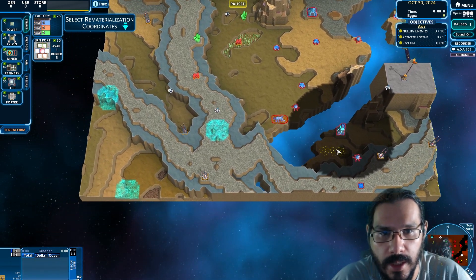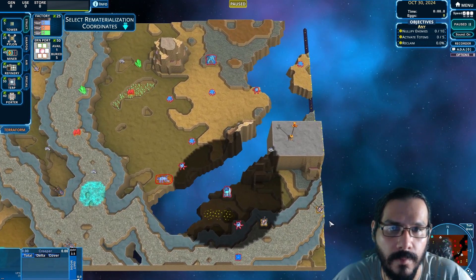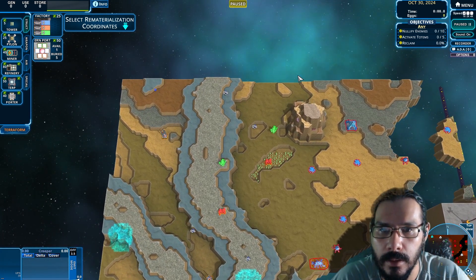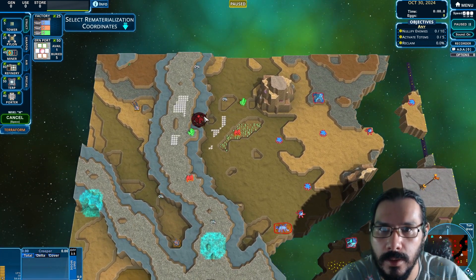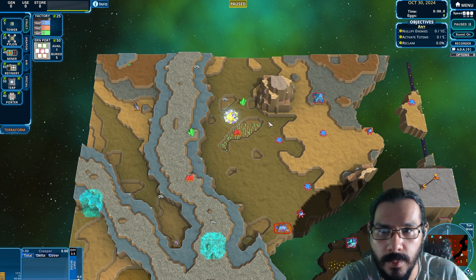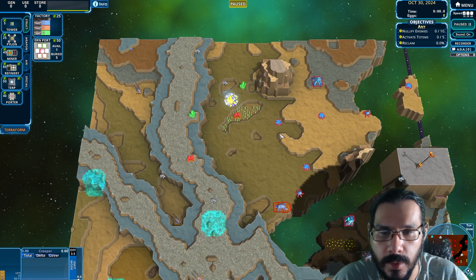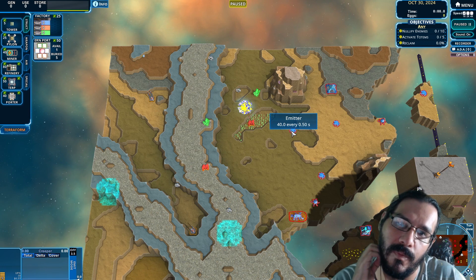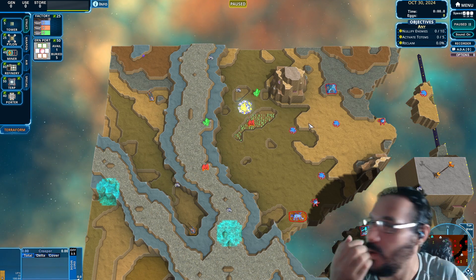So we start around here with some trees, we got sunflowers there, we got sunflowers in the back. Interesting. That's a problem, because we're not going to be able to recover that — unless the creep is very, very, very slow.